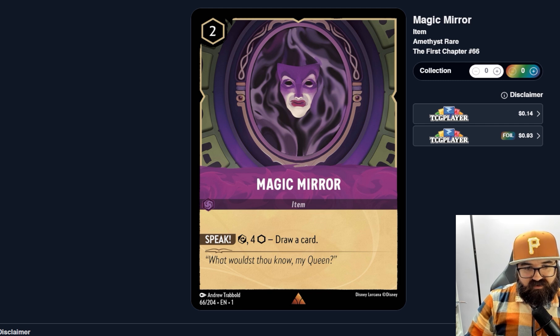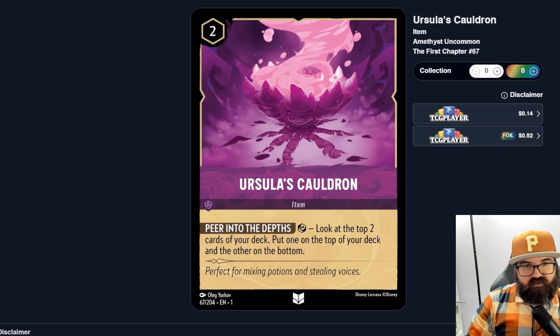Magic Mirror — an item, two cost, uninkable. Speak: exert and pay four ink to draw a card. That seems like a lot — you've already paid two and then four more ink every time. With so many other card draw options in Amethyst, is this reliable enough? You'd need a huge ink reservoir to pay four and still have enough to play cards each turn. Seems too expensive. Ursula's Cauldron — another two-cost uninkable item. Peer Into the Depths: exert to look at the top two cards of your deck, put one on top and the other on the bottom. This seems much better.